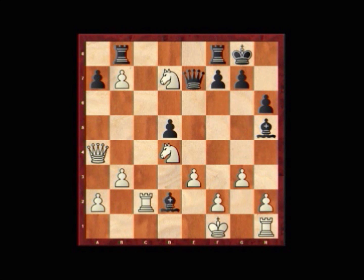For instance here, rook c7 would have also been strong, but Ivanchuk's move looks winning on the surface, though it does give black some degree of counterplay.